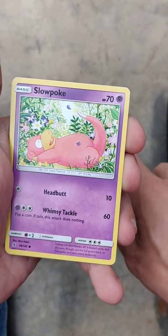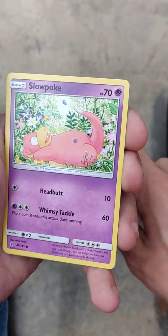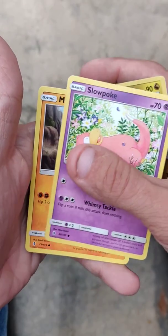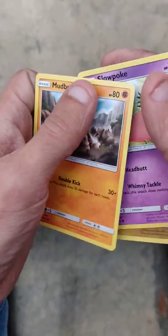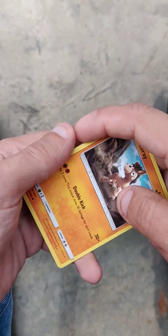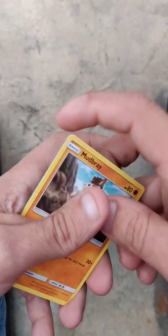A Slowpoke that I haven't seen before that looks really weird, and a Mudbray. Now with your Dollar Tree packs, there's no guarantee that you're going to get anything good, so unfortunately today guys, that's what we got.